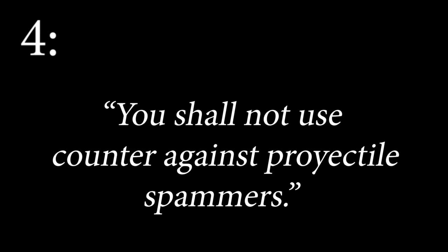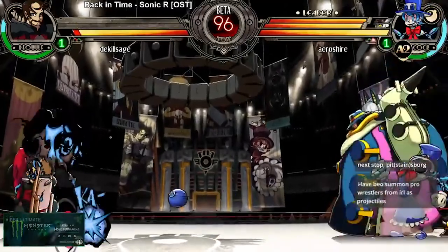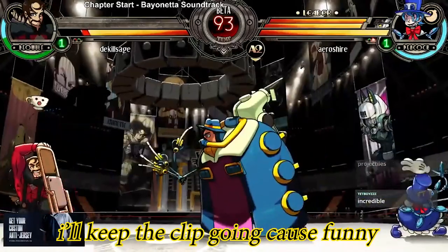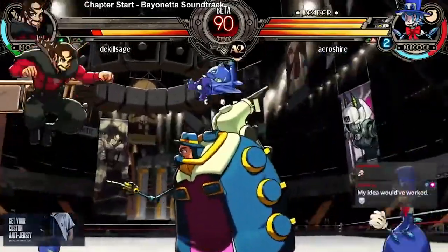Number 4: You shall not use counter at all against Peacock, Robo Fortune, Beast Fortune, or Filia. Peacock and Robo have too many projectiles. Fortune when headless is, again, too many projectiles. Head on, it's just like Filia — too many tiger moves, meaning they can block the counter as they don't commit much. It's basically just infinitely safe-jumping you.